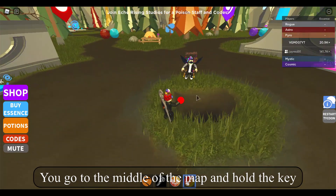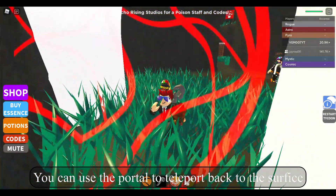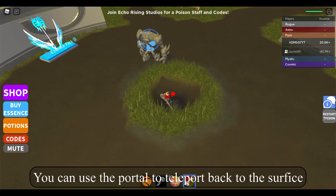You go to the middle of the map and hold the key to unlock the mushroom hideout. You can use the portal to teleport back to the surface.